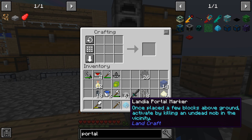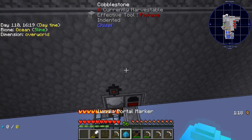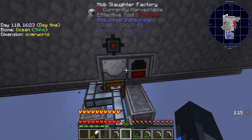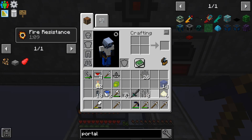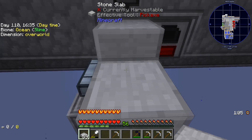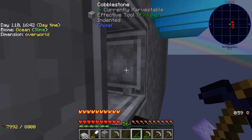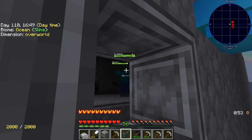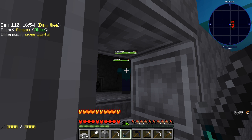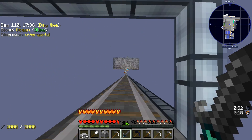Once placed a few blocks above ground, activate by killing an undead mob. If I put this right there... careful not to blow up that creeper. Hi zomber — come here boy! Oh you horrible person. Well let's try that again.